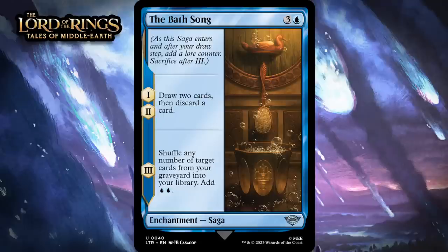Next up, it's the Bath Song, which for three generic and a blue is an uncommon enchantment saga. Chapter one and two, you draw two cards and discard a card. Chapter three, shuffle any number of target cards from your graveyard into your library, add two blue mana. I don't love that none of what this does impacts the board at all, and that's a pretty big liability when you're paying four mana. Sure, it does net you a couple of cards and then give you some mana, but I'm not sure that's enough for me to think this is good. It does trigger cards that like it when you draw extra cards, which are especially prevalent in blue-white, and sometimes you'll have something that this mana helps you cast. There is some value in shuffling non-lands back into your deck, both keeping you from decking and improving your spell density, but this is expensive and slow enough that I'm just not super impressed. I'm giving it a C.